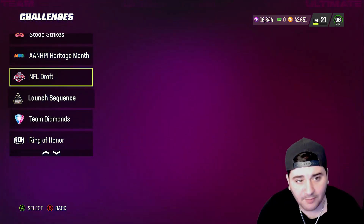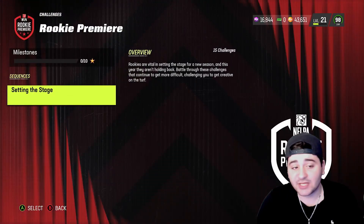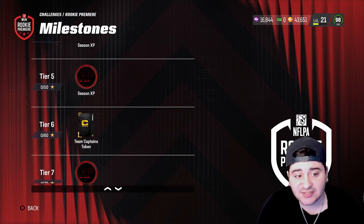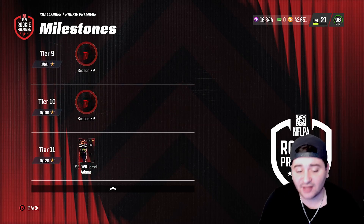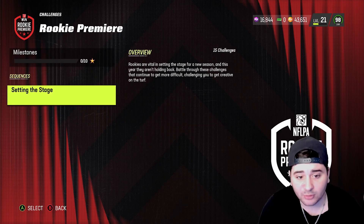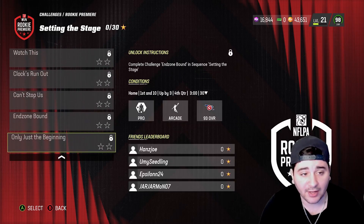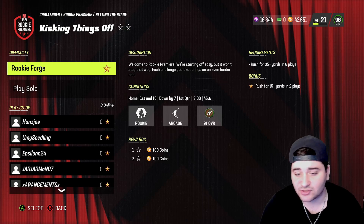We're back — let's go look at the Rookie Premier solo challenges. I'm going to show you guys exactly what you get: a bunch of Season XP, that Team Captain token, and of course the 99 overall Jamal Adams at the end. Obviously this is a multi-drop promo so you're not going to be able to get it right now.